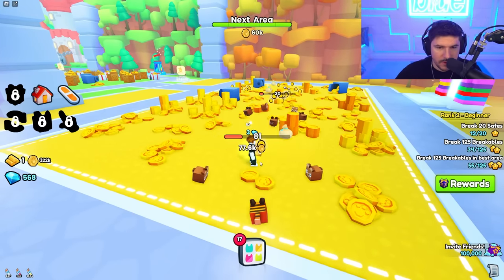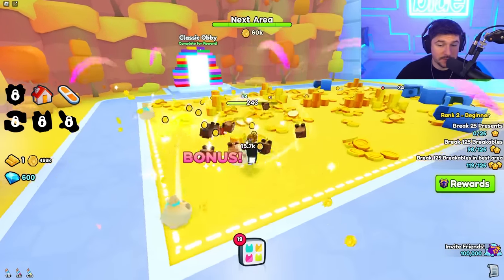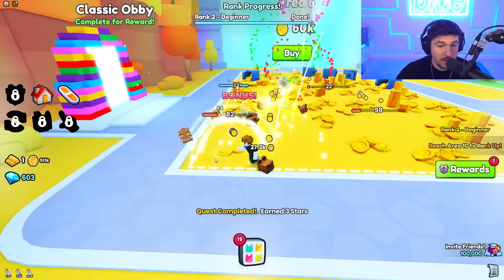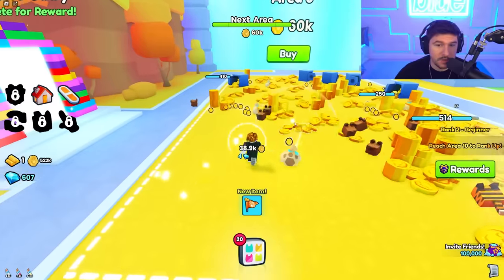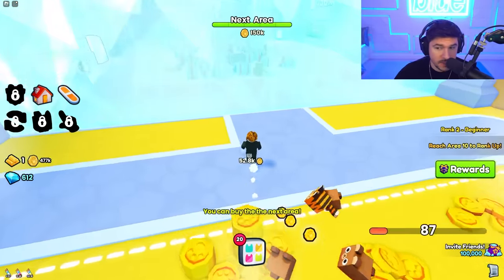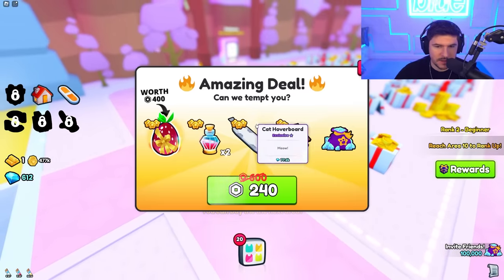I have plenty of money to keep going but I want to break the breakables here and stack up coins, then get ready to max out my pets. Let's rank up to three — I think we get another enchant slot at rank three. We're 26 minutes into playing on a new account and we're about to be at area seven with rank three, which is pretty good. You do have to go to a certain area to rank up — it makes you keep going, but if you're at the minimum area it's probably easiest.